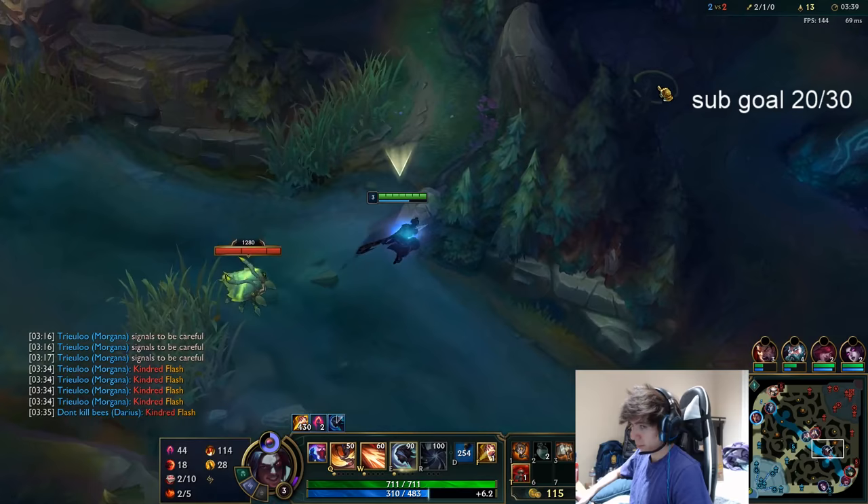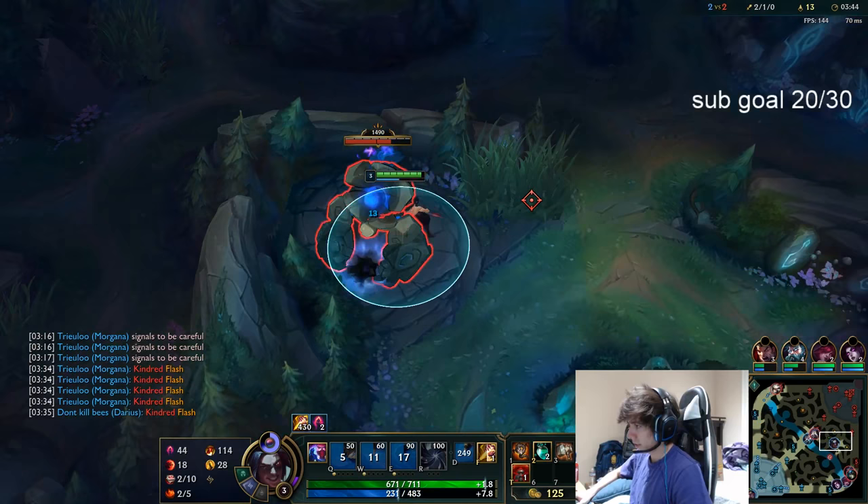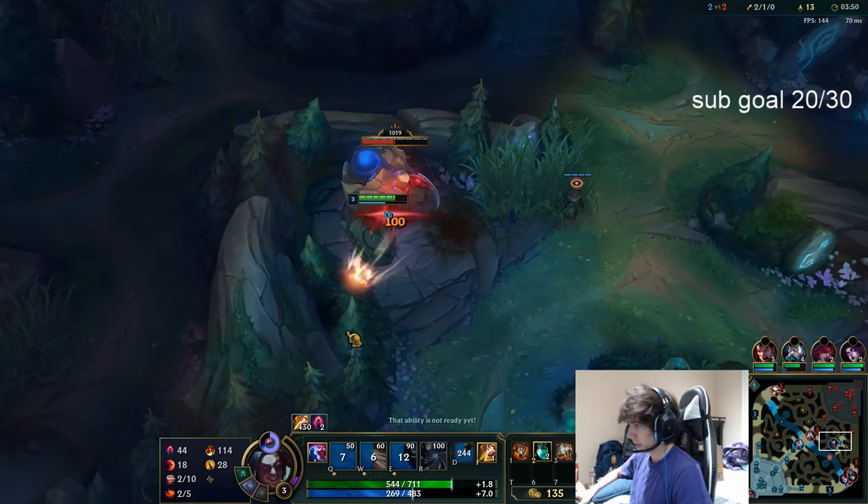Got a bunch of orbs off my first gank and they have no sum spells. I'm going to get behind their bot lane, grab some vision — a control ward right here, take her wolves, put a ward there, and keep my eye on bot lane.